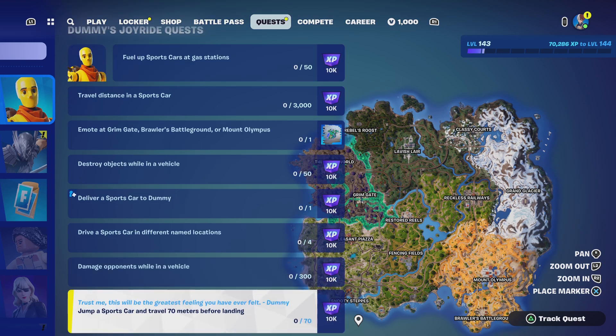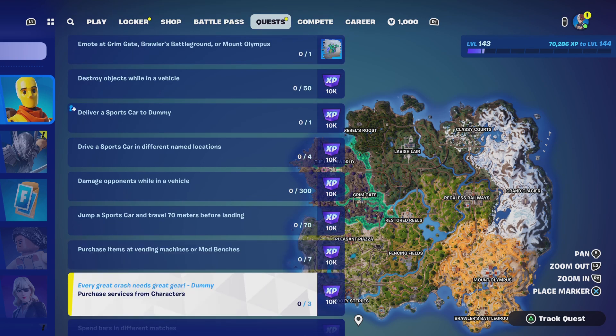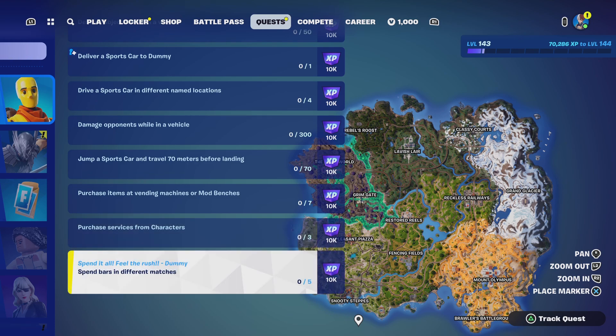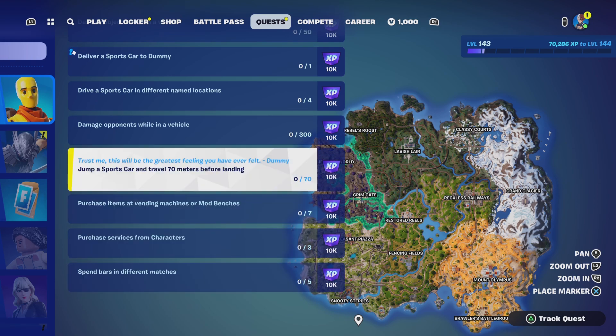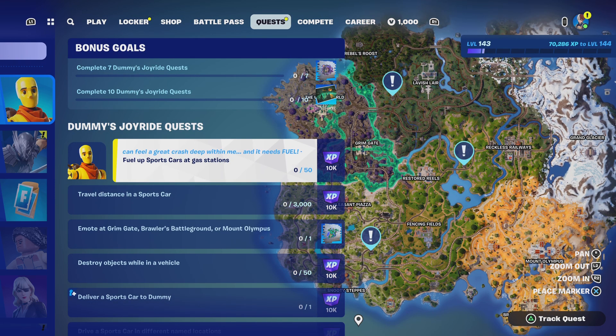We have 'Jump a sports car and travel 70 meters before landing.' Then the last few: we have 'Purchase items from a vending machine or mod benches,' we have 'Purchase services from characters,' and last but not least, we have 'Spend bars in different matches.'